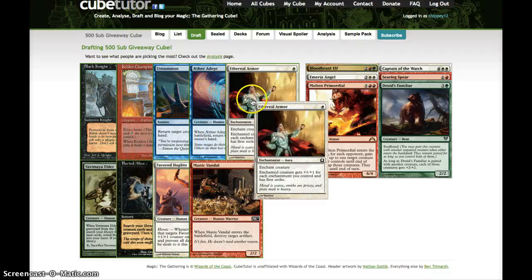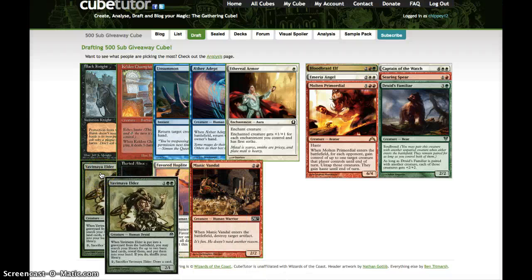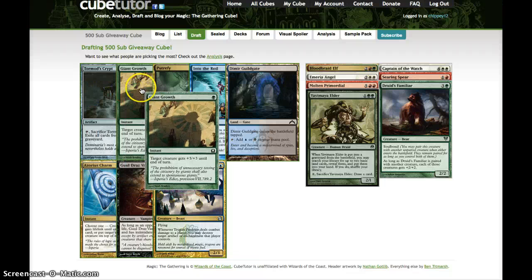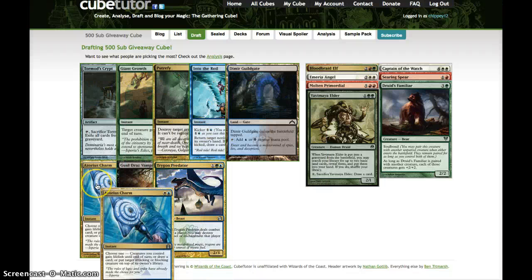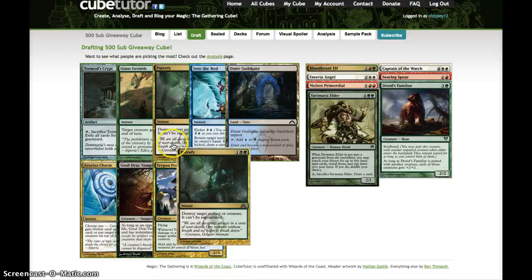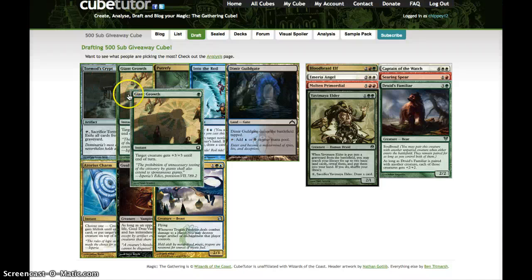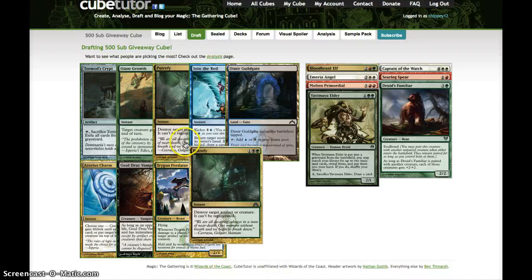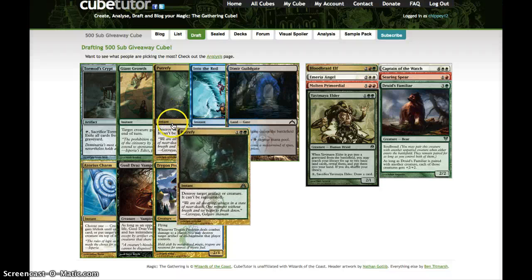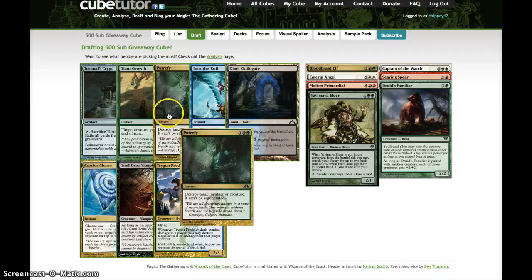Keldon Champion came back, Ethereal Armor, Yavimaya Elder — that'll give us some of the ramp stuff we want, as well as drawing a card off of it. I think that's the pick here. Next pack: Tormod's Crypt, Giant Growth, Putrefy, Into the Roil, Dimir Guildgate, Azorius Charm, Ghoultree, Dimir Vampire, and Trigon Predator. If we stick to these colors we've basically got Tormod's Crypt and Giant Growth. Putrefy is probably better than most of the stuff in this pack, and Into the Roil is also good. I'm just going to take the Putrefy — maybe if we end up splashing black.